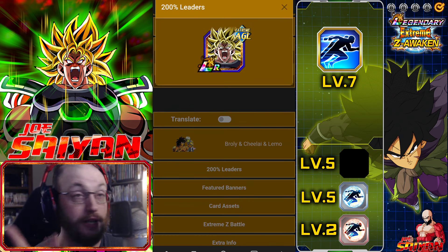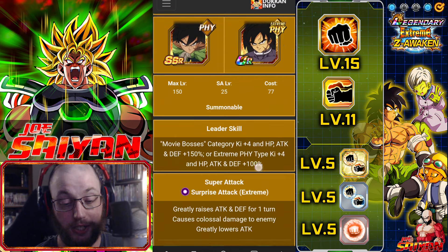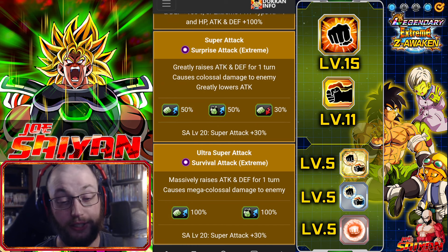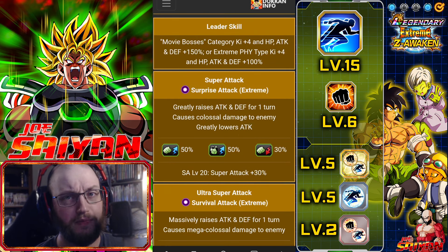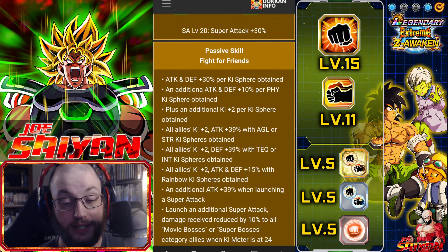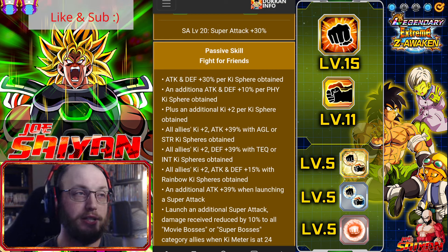He does have a 200% option — I thought he had several, but Broly is his only 200% option. He does greatly raise attack and defense on super, and he greatly lowers attack on super as well. Pretty nice. I'd say that's the biggest benefit of his additionals — he would be lowering the attack of the enemy. He massively raises attack and defense for one turn, that's 100% attack and defense.